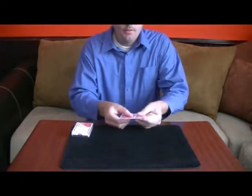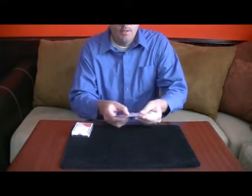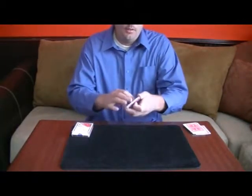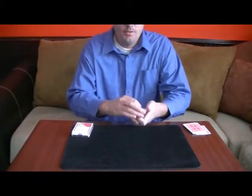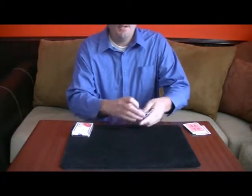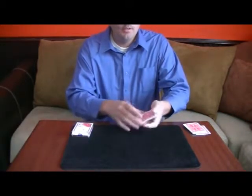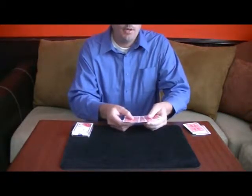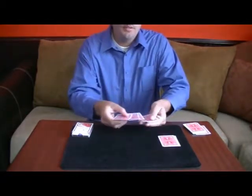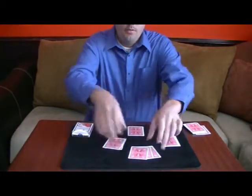I'm going to use some cards here — 3, 4, 5, 6, 7, 8, 9, 10, 11, 12 cards — and show you what these cards are. Just a bunch of X cards, a bunch of cards that don't matter here. I'm going to take 3 cards and set them down, just like so, into 4 piles here.